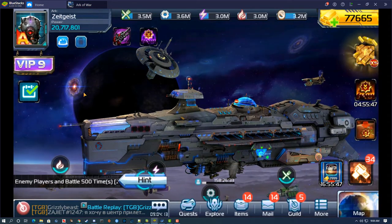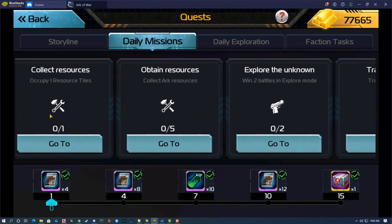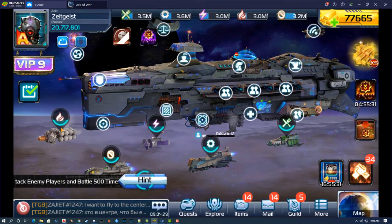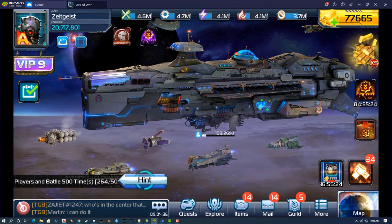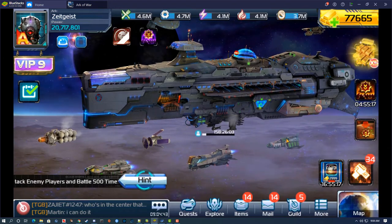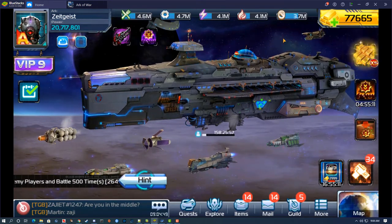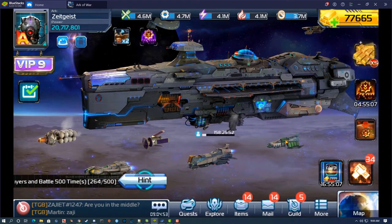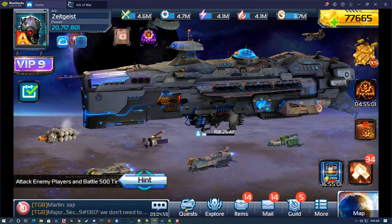Now that VIP is done, we jump into daily missions. I go to 'Obtain Arc Resources' — you just scroll down and collect 5 of them. Even if you're maxed out on capacity with nothing to spend resources on, go ahead and collect it. By the time you need those resources, you'll have already spent what's in the container, so it's okay to collect just to complete the mission.